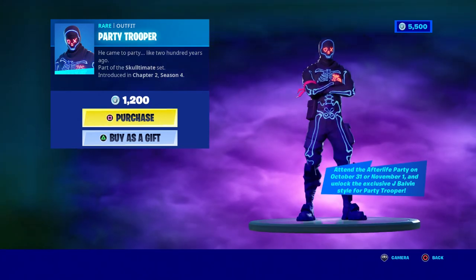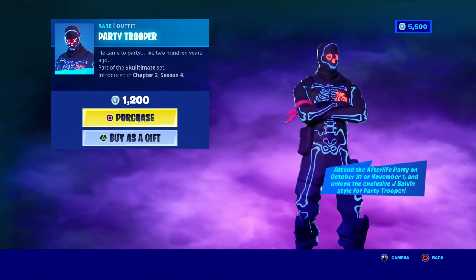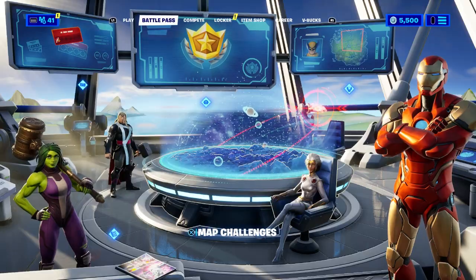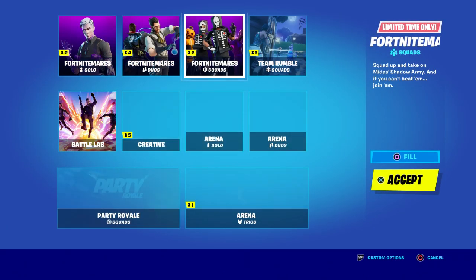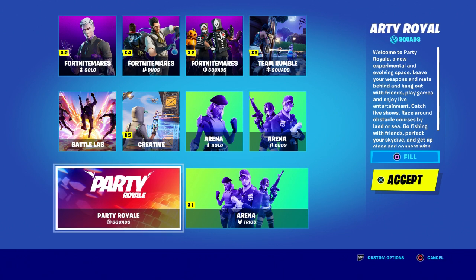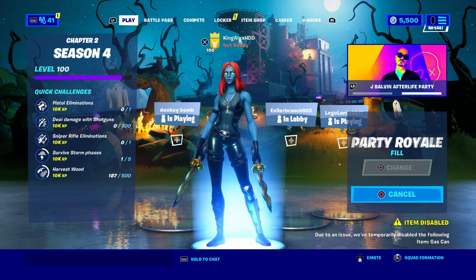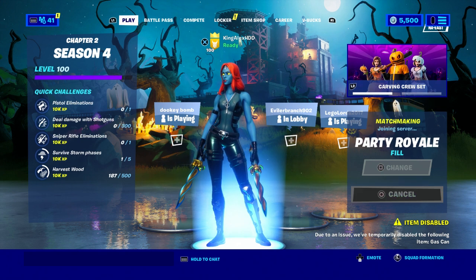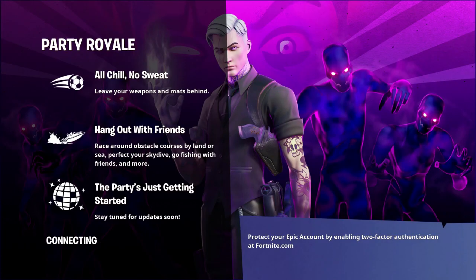I'm also gonna be giving out the Jay Babbin style for the party trooper. If you want to get the purple skull trooper, all you have to do is come over here, and then once October 31st hits, just come over into Party Royale and start it up. I'm gonna tell you where you need to go so you could get the purple skull trooper, because there is a location you need to go to unlock him.